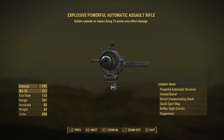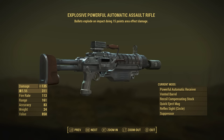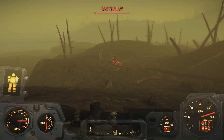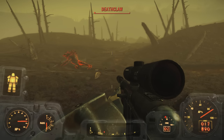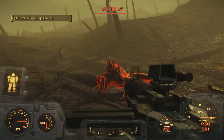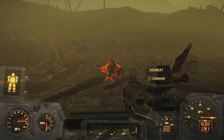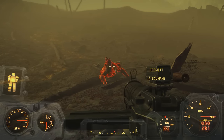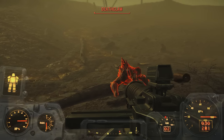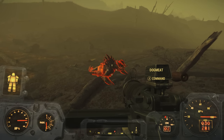So the best automatic weapon you can get with the explosive effect on it would be the assault rifle. Get the explosive assault rifle for sure. And if you're thinking the minigun is the best — well, the minigun is the best, but you're gonna wreck this game for yourself; it's gonna be boring. It's better just to stick with weapons that are not too overpowered.